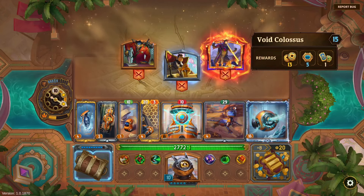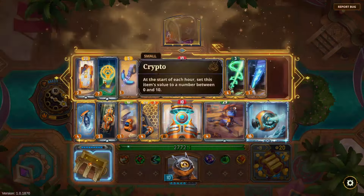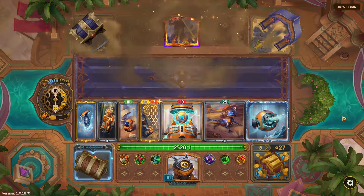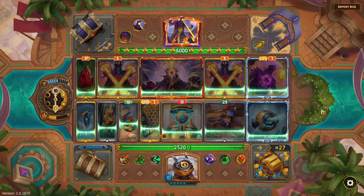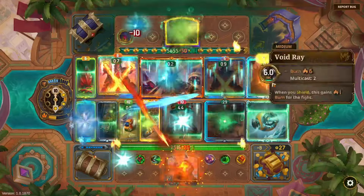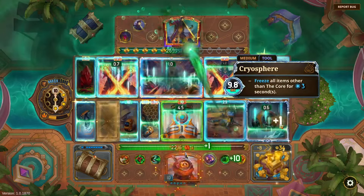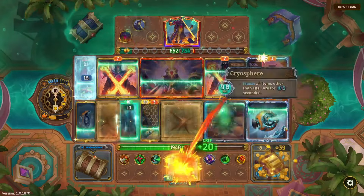This is the one that destroys items — sure. I might get a huge cash injection from the Void Colossus, so no sense in holding. I'll grab the Void Shield — and freeze. This might not be quite enough but we might get off the Cryosphere multiple times. Okay there goes the Core but it's funny — you can destroy the Core. 'When you burn, haste an item.'